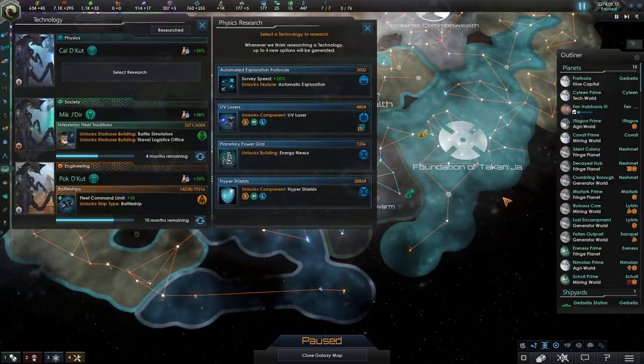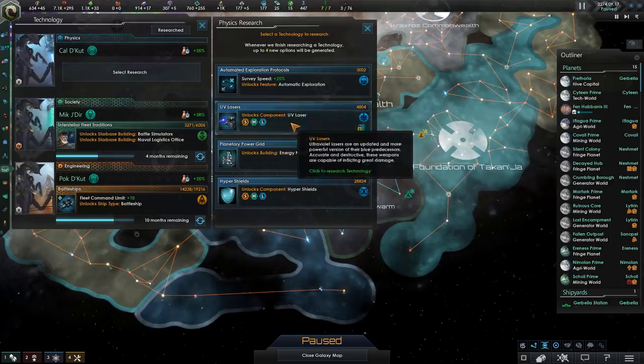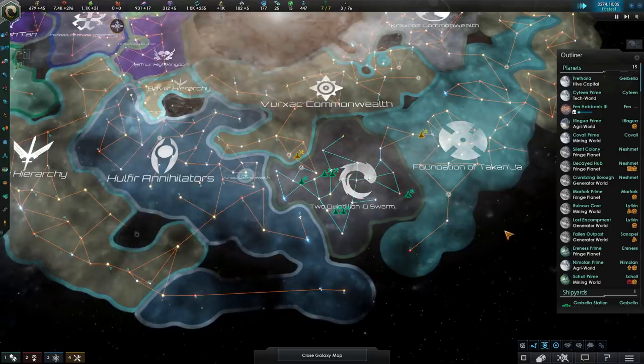One thing I'll actually start doing at this point in the game is researching some of the technologies I have avoided previously, such as military tech, and that is to gear up for our future conquest of the galaxy. Simple as that.